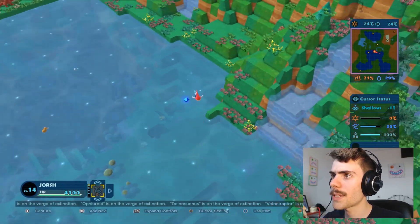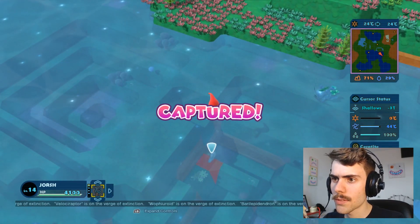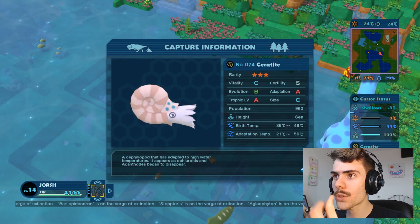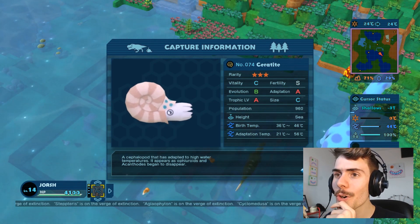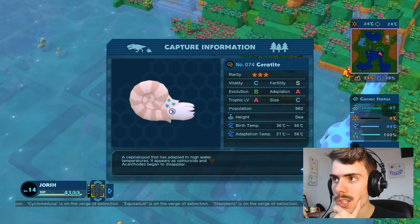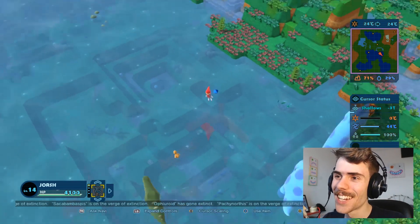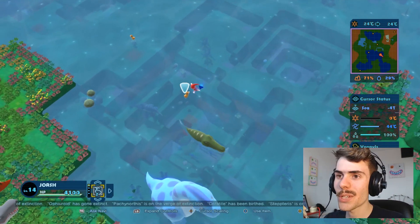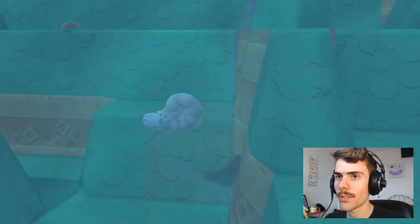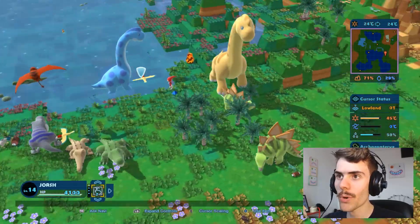Something died — I think it was a starfish — but then something else evolved. What evolved in my oceans? Oh, that's amazing — a cephalopod, nautilus style! Ceratite — it evolves in higher temperature waters. That's really cool. I like the spiral fish. Hello, that's a wall. I'm glad my dinosaurs haven't died yet, but it's getting perilously close to a temperature where they will start to die out and I don't know how to stop it.